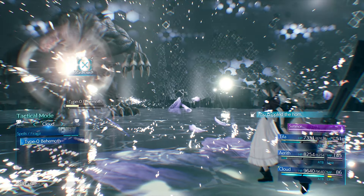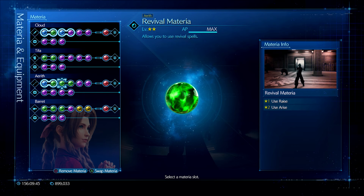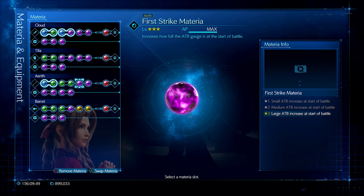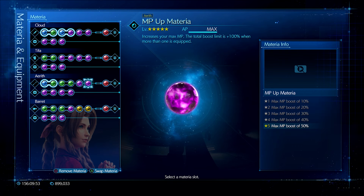For Aerith, she is the mage slash healer of the party, so she has Magnified Healing, a Revival materia, Spell Damage, a First Strike materia, and from there it's just stats — which is why I also needed the Chain Bangle — so one MP Up, two HP Ups, and finally two Magic Ups.